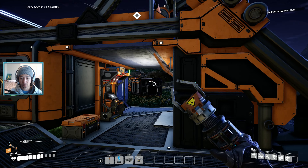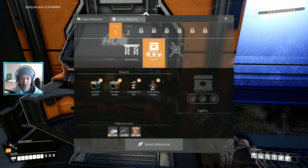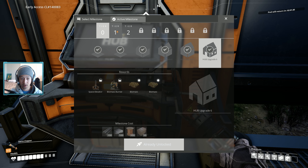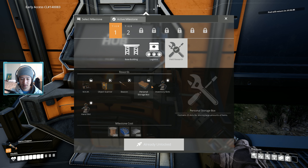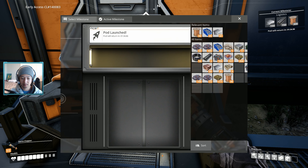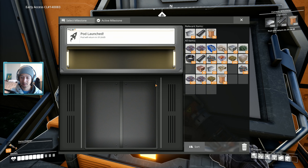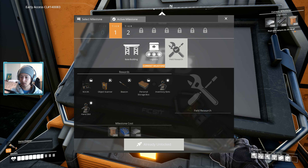I totally missed the part where they explained what launching a pod does. So these were hub upgrades and now we're doing pod upgrades, I guess. I'm confused — so we launched that pod up to, I guess, the Ficsit space base up there, and now they're providing us with this technology. The pod will return — got it. So this is research that has to be done up there in our space base, and then we're going to get this technology back delivered to us when the pod returns.